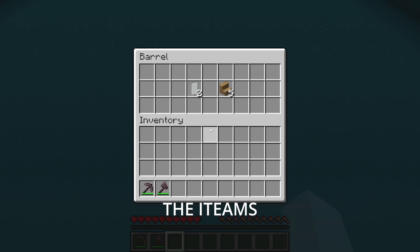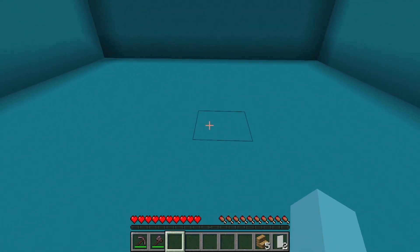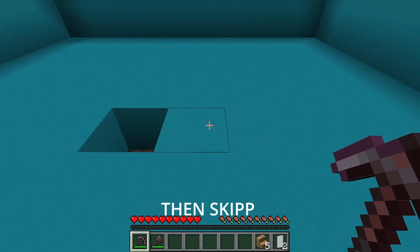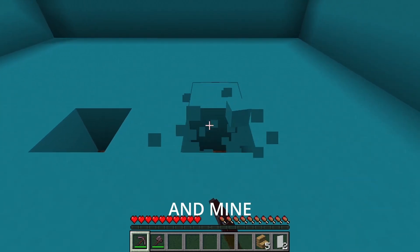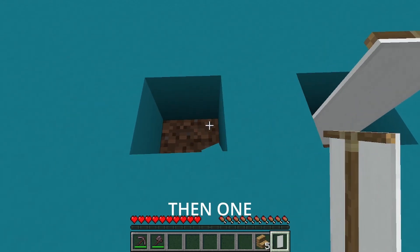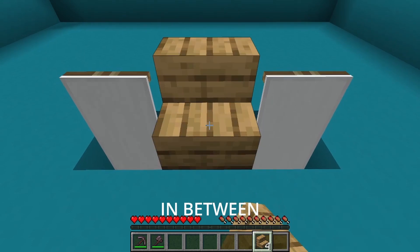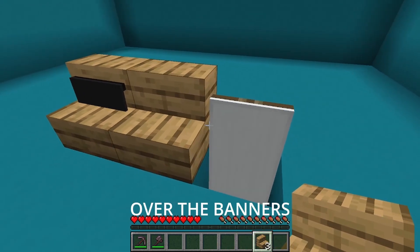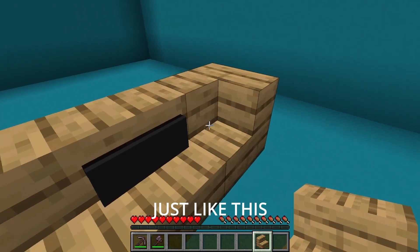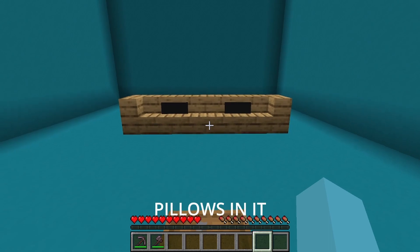Start off by grabbing 2 white banners and 5 oak stairs. Then go forward and mine one block, hop over one block and mine another block. Place a banner in each hole, then place an oak stair in between and over the banners. Make a curvature just like this, and now you have a couch with some pillows in it.